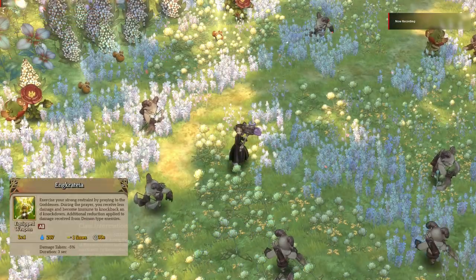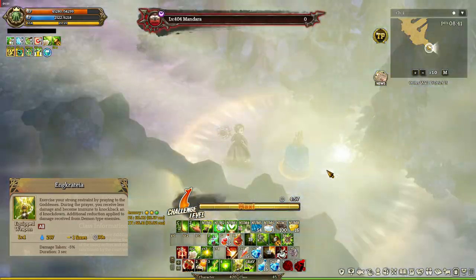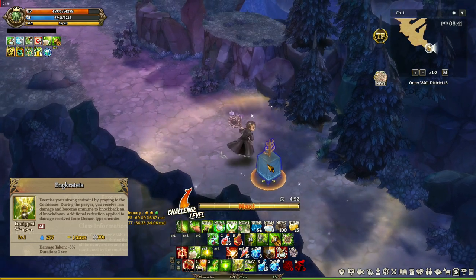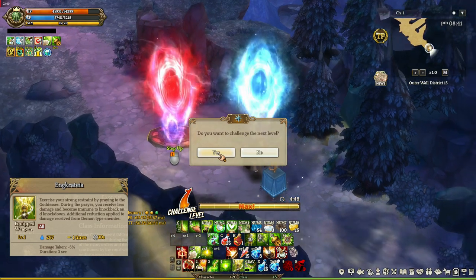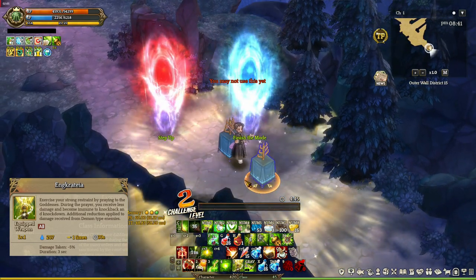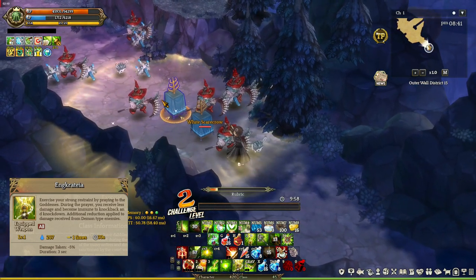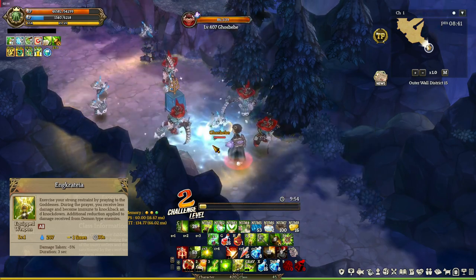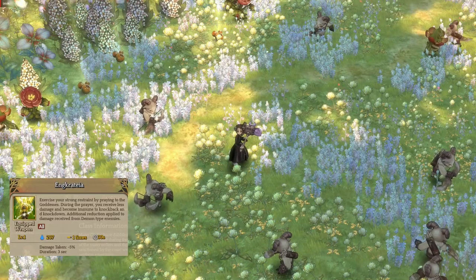The last skill is Anchor Thea. You'll use it, but not that much. Anchor Thea reduces damage taken for a few seconds, and with the right attribute it can stop you from dying. For example, if Ski Eclipse is about to dive bomb you — if you're new you'd probably die — but with Anchor Thea you can somewhat survive.